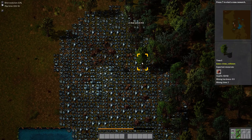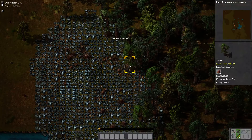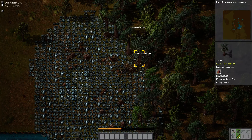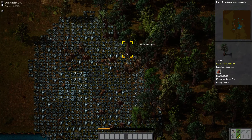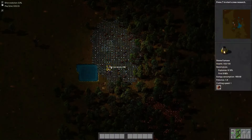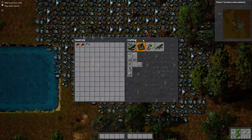The biters will actually go out of their way to attack you. And you'll notice in the lower right-hand corner I've got a pistol with ten magazines of ammo right now. I went ahead and collected my iron plates.